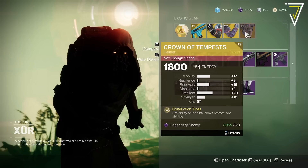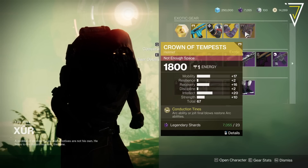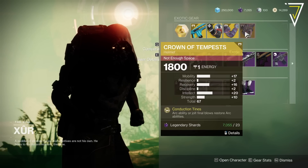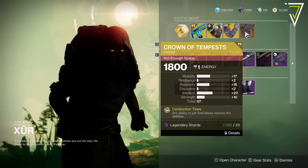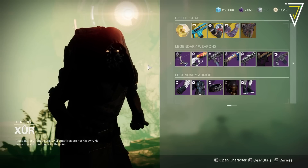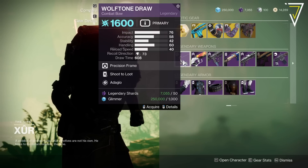Then we've got the Crown of Tempest at a 67, so one of the highest yet again, but we do have 17 on mobility which is unfortunate for a Warlock and only 2 on resilience — so an awful distribution for Warlocks there.